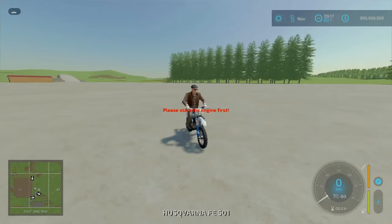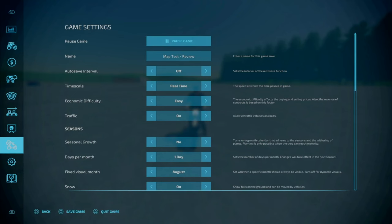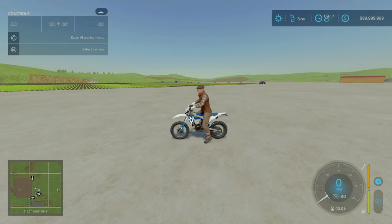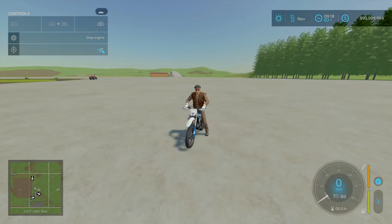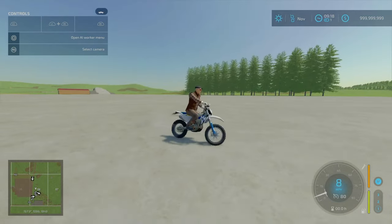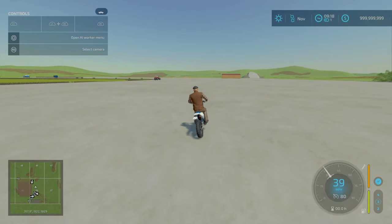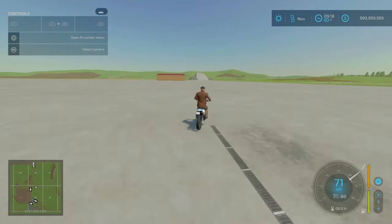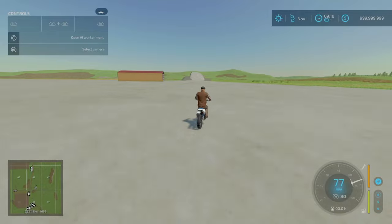Let's hop in. Turn the engine on — we've got a wheelie control and a seat position using R1 right stick up and down. I've got the one with the lights — you do have indicators, obviously, because it's a scrambler designed for off-road. Top speed is 130 km per hour, or 80 miles an hour.